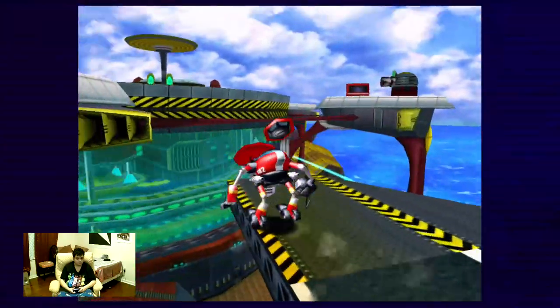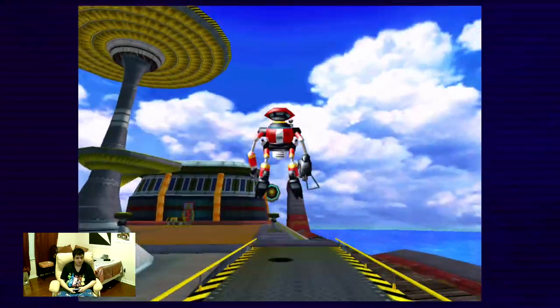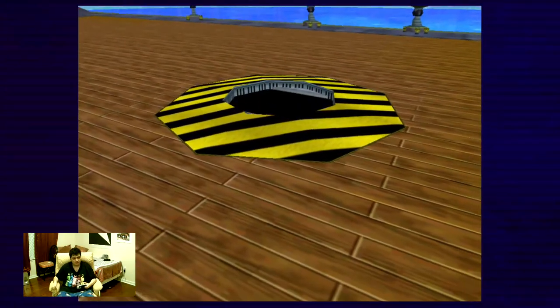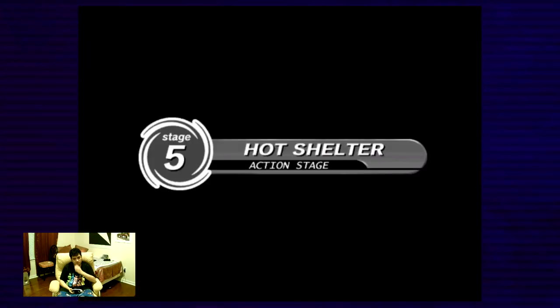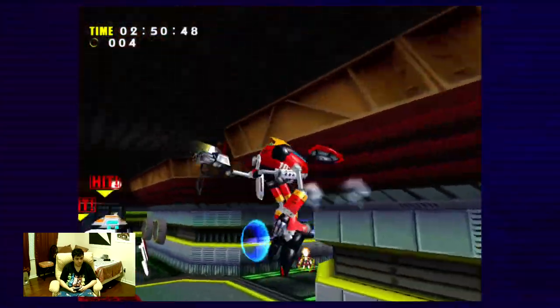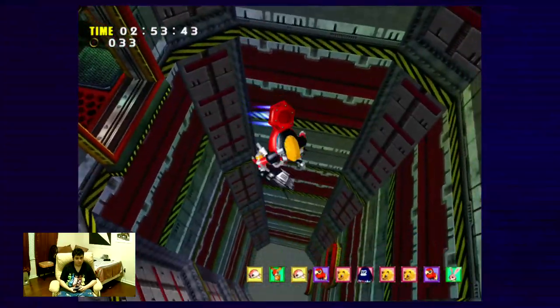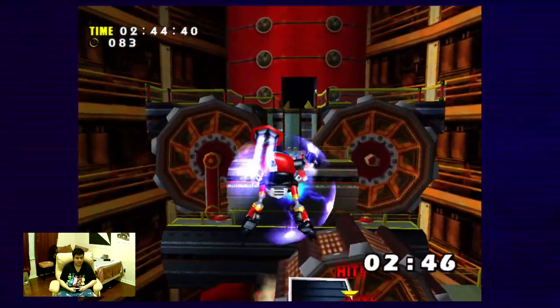Since I got that power-up, I think I might be able to give this punk a butt-whooping. This is on the second door which leads to the hot shelter. We're on the elevator. E-105 Zeta has been totally changed — he looks like a Sega Genesis, no doubt. We're gonna fly in there to get some more items — items everywhere.